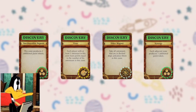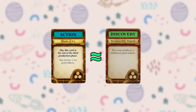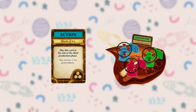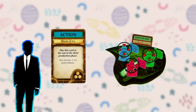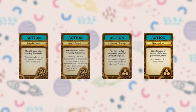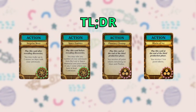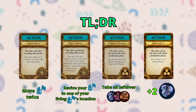The activation timing is important as someone might have one of these action cards. Action cards are very much like discovery cards, but instead of blindly affecting everyone in an area, action cards will only benefit the owner as you keep them secret in your hand just like a mission card. There are only four action cards in the event deck, each having its own activation period just like the discoveries. I'll put a TLDR on screen in case you want to know what each of them does.